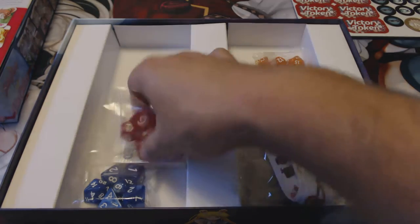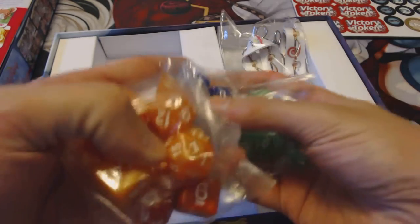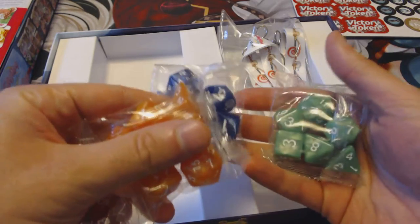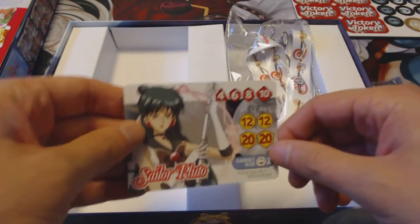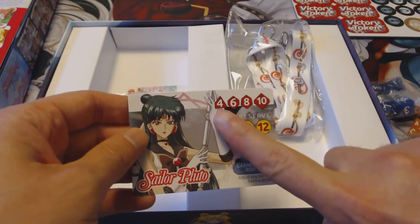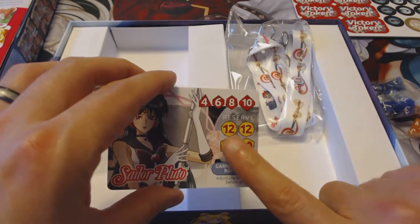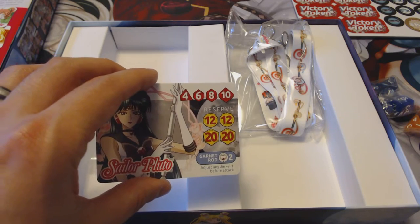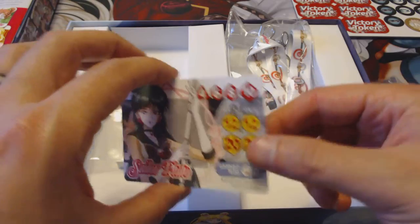And then there are some dice — this is cool. There are lots of dice in here. Looks like four different bags of dice to pick from. The game is very much based around having different types of dice available for your character. For example, Sailor Pluto would have a d4, d6, d8, and d10 to start with, and then you have ways of swapping out for a d12 and a d20. I don't know all the details on that but those are things you can do.